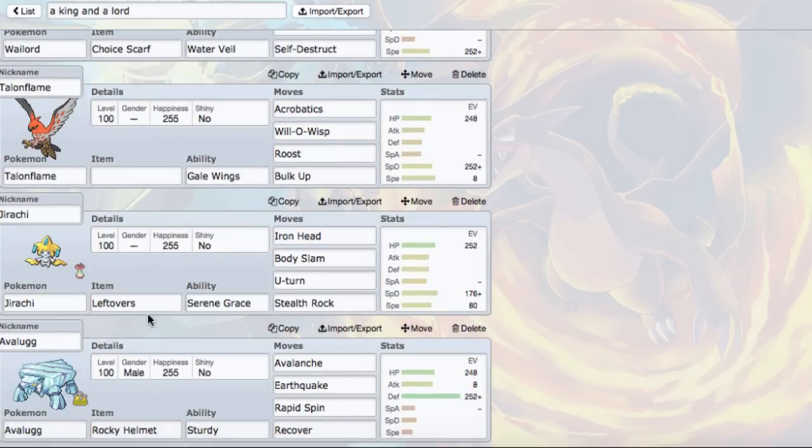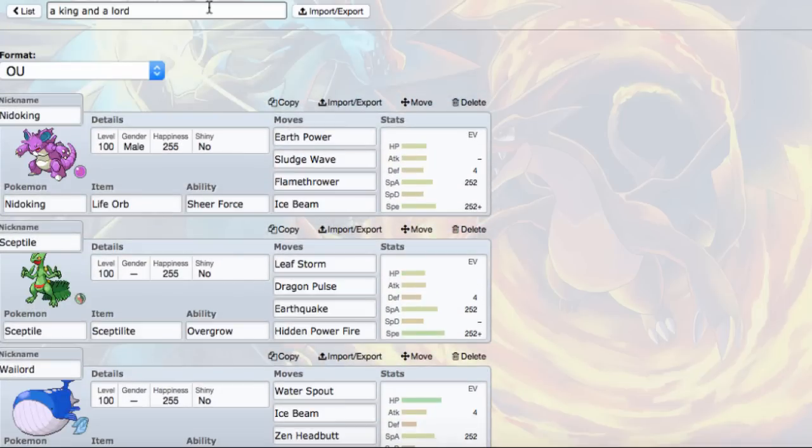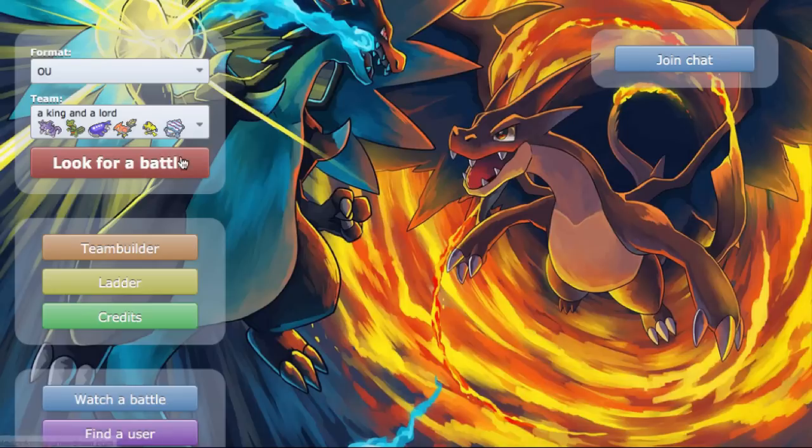Finally, Avalugg here, which is a great Pokemon. I love Avalugg. It's definitely not bad - it is a really good physical sponge. It does Rapid Spin, which is nice, and Recover which is cool too. It pretty much takes every physical hit in the game, like Flare Blitz from a Talonflame. I remember switching in on it and it did like 40 some percent. That's crazy crazy defense. That's gonna be the team, let's hop into the live.